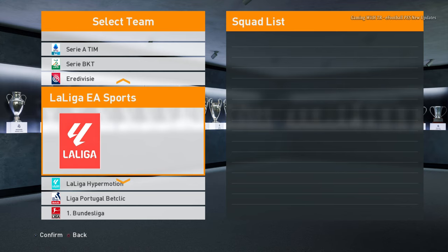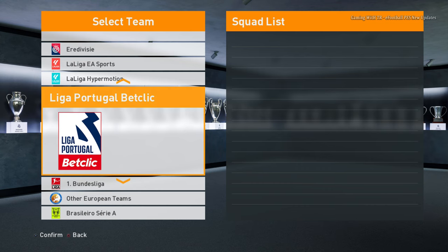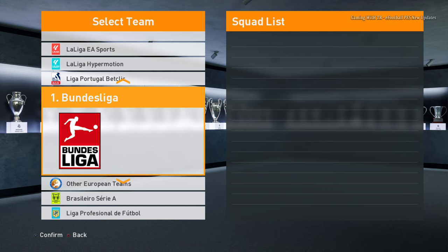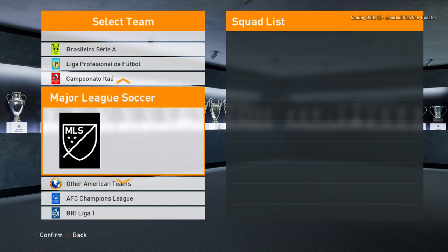Here is the Netherlands leagues, here is La Liga obviously, and here is the second division of La Liga. Here is the Portugal league and here is the Bundesliga — just keep watching. You can see all the logos are updated on this one.